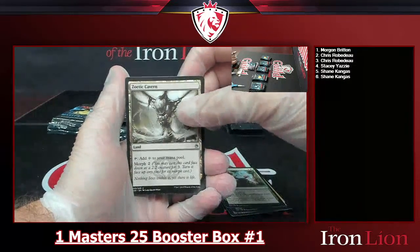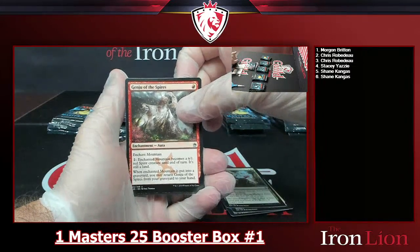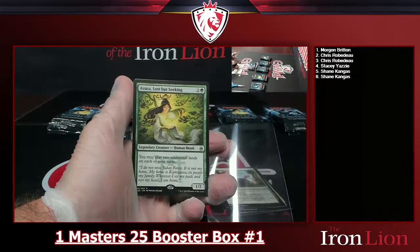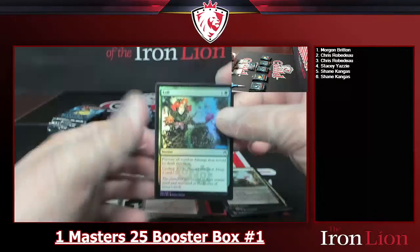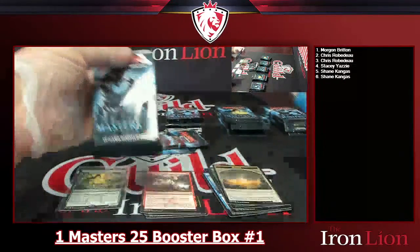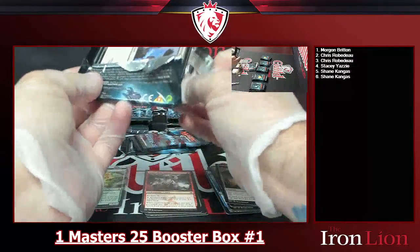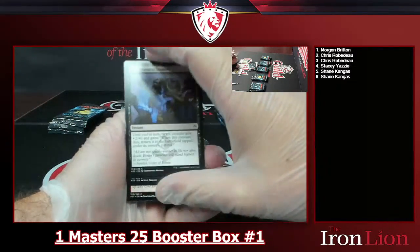First rare of the day is an Azusa, Lost but Seeking — that's actually a pretty solid hit right there. 'Play two additional lands on each of your turns' — that's wild. Already a pretty solid hit, plus a foil Lull and a morph token. Pack number two — there's still plenty of stuff in the set.